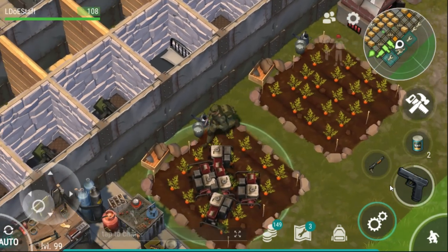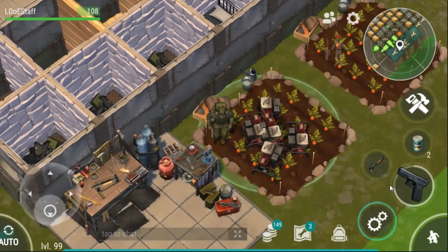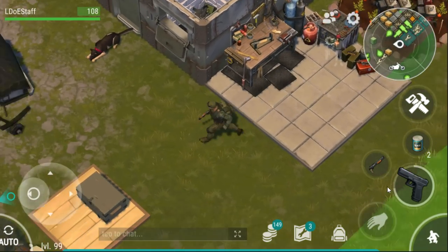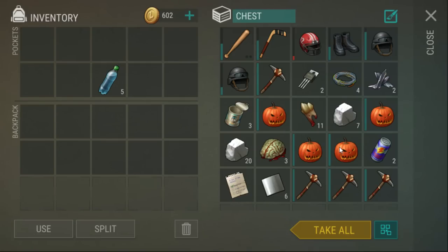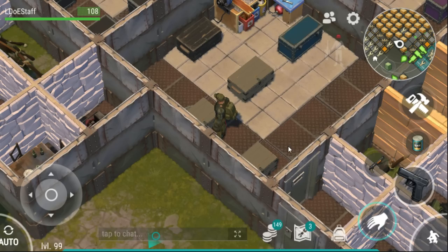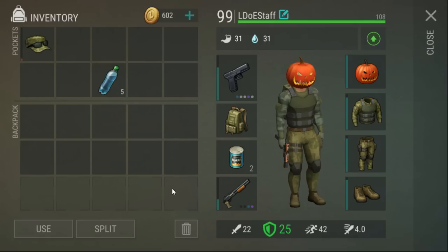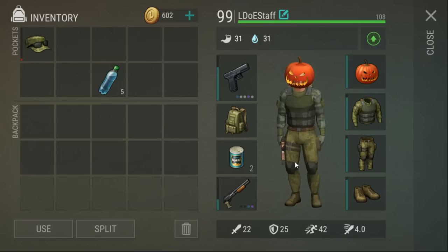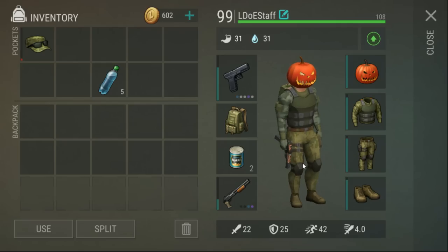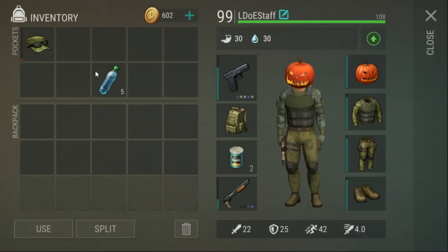I think basically what I wanted to cover in this video was just the Halloween update. So let me run into this box quickly. First up, they added a few cosmetic items. This is one of them — pumpkin head. It seems to remove your facial features. Either that or I just have a massive forehead.